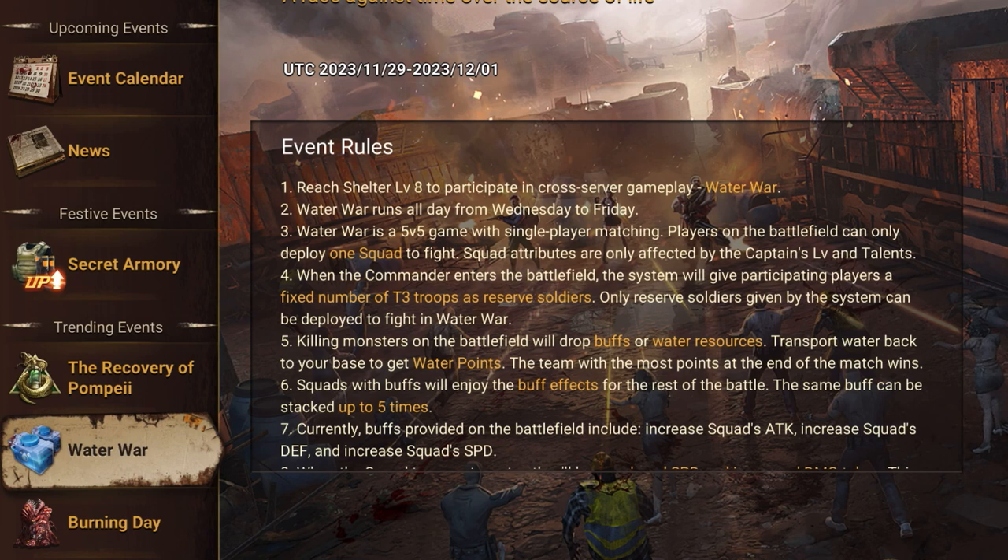First, the event introduction and rules. You need to be HQ level 8 or above to play this event, which is pretty standard. This event runs from Wednesday to Friday. It used to be Saturday and Sunday only, in one-hour slots with two slots total — four hours over the weekend. A few months ago they changed this, and I like the new change since I can play it anytime.